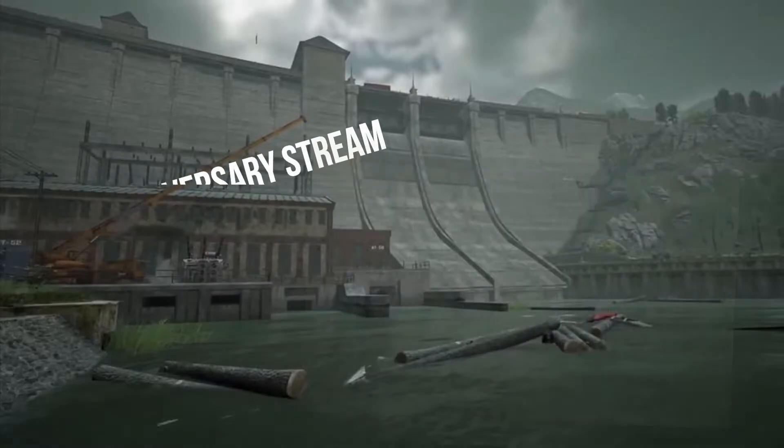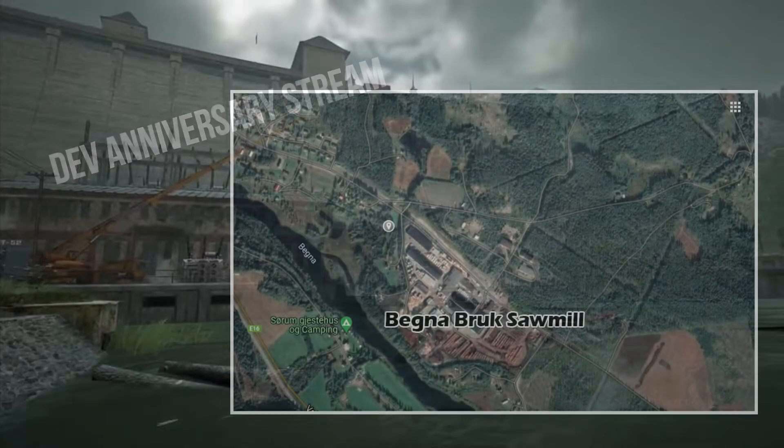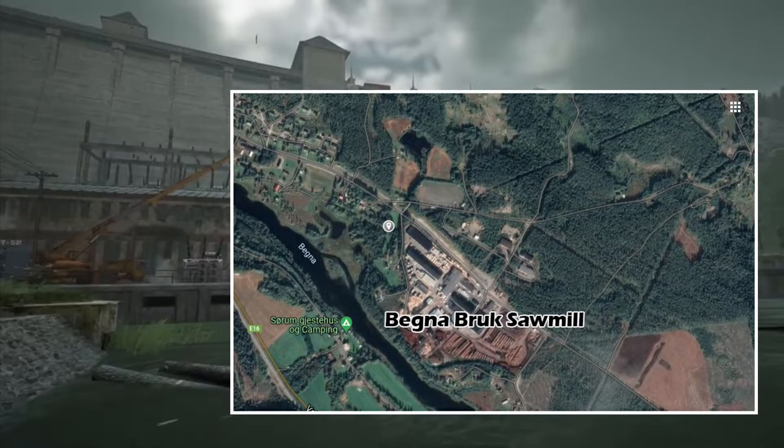Going back to the Vigga dev anniversary stream, they released a series of postcards and on these postcards were addresses. On the fourth postcard was the address of Begna, Norway. When checking out the address of this postcard, we realised that there was a sawmill at this very location.